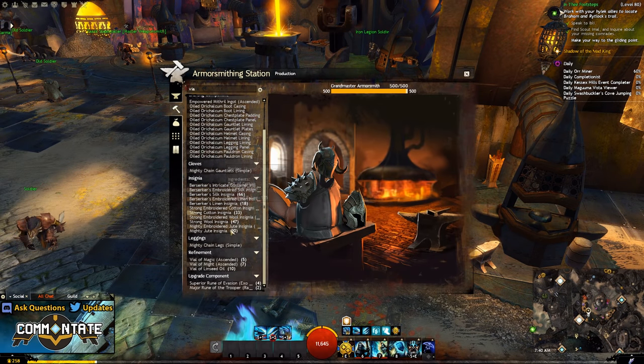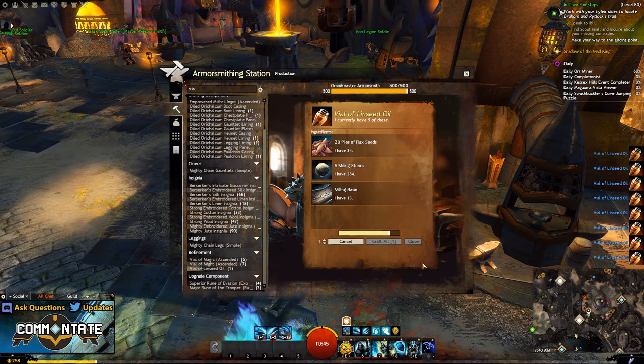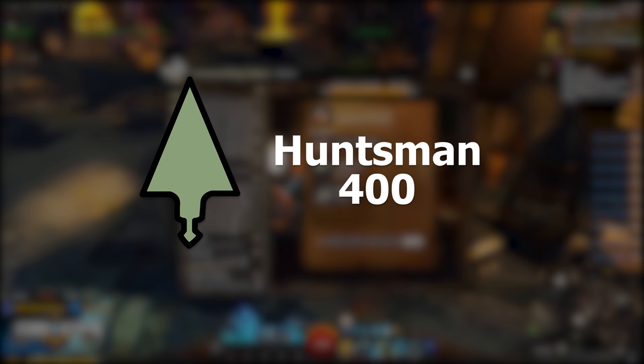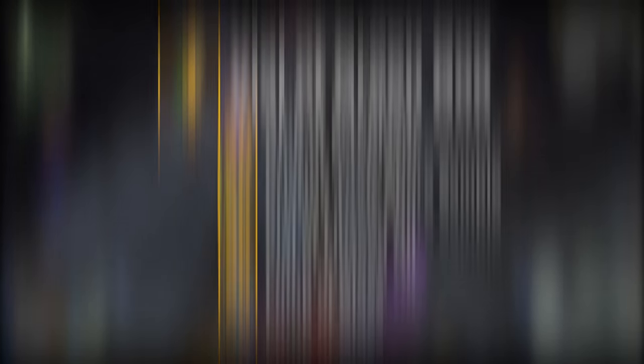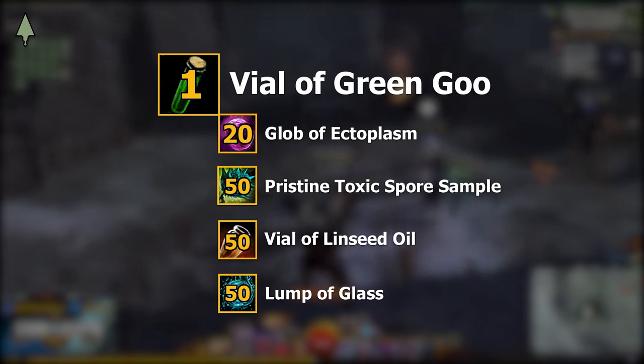Lastly for your preserved batwing you're going to need one vial of green goo. This requires another four items as well as a level 400 huntsman. If you don't have a huntsman and aren't interested in leveling it, you can purchase the vial of green goo directly from the trading post. But if you have a huntsman already leveled up, you can craft one vial of green goo for 20 globs of ectoplasm, 50 pristine toxic spore samples, 50 vials of linseed oil, and 50 lumps of glass.